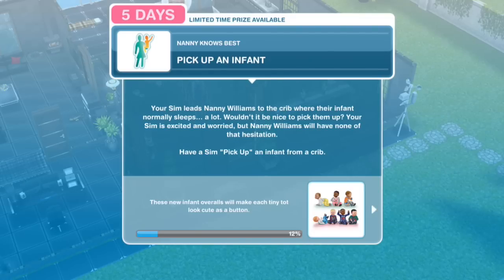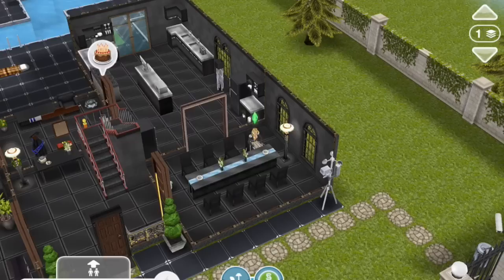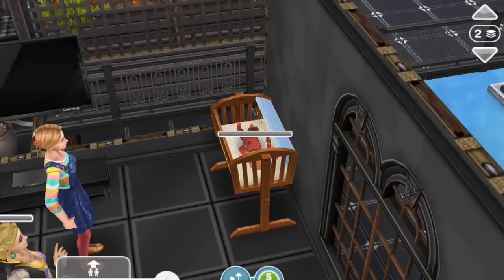Pick up an infant. Your Sim leads Nanny Williams to the crib where their infant normally sleeps. Wouldn't it be nice to pick them up? Your Sim is excited and worried, but Nanny Williams will have none of that hesitation. Have a Sim pick up an infant from a crib. Pick up an infant for 8 seconds.